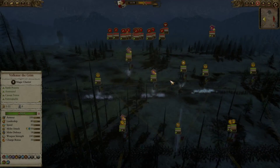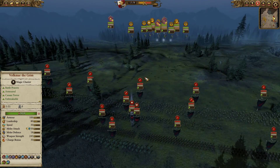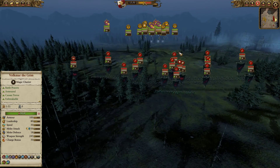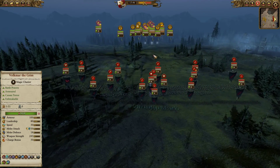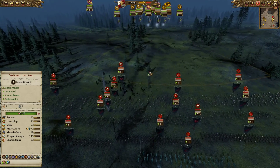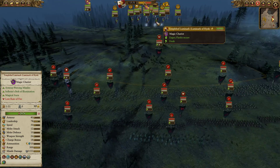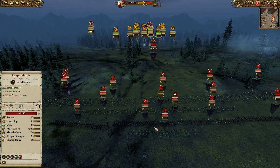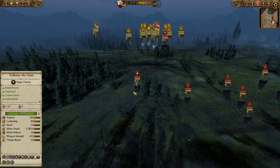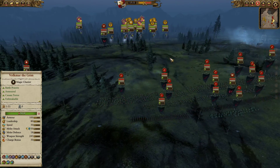For my opponent, he's got Manfred von Karstein, and rather than bringing him up in the air, he's got him on a horse, which is very smart. Against the Empire, bringing a Flying Lord can be a huge risk, because the Templehof Luminarch can snipe Flying Lords very easily. There are probably ways you could still bring a Flying Lord — maybe have another Necromancer on foot, summoning zombies or doing different things. But bringing your Lord on the ground is probably one of the best ways to protect him against the Templehof Luminarch, because it can't shoot very well if the target is behind infantry or mixed in with another fight. Definitely smart by my opponent. He's going to try and run Manfred through this forest so he doesn't have the opportunity to get shot by the Templehof Luminarch.